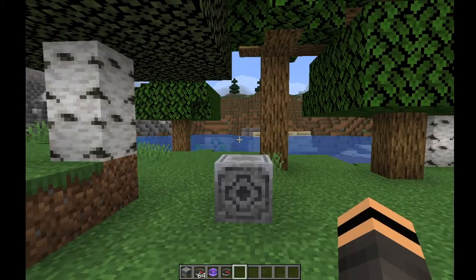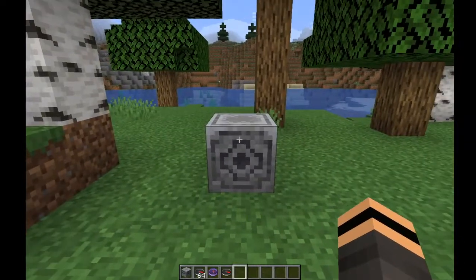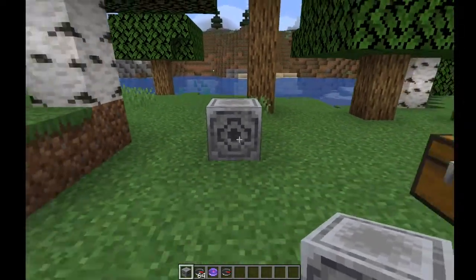Hello and welcome to Minecraft! Today we're looking at the new snapshot, and this one's got a lot of really cool features in it. The new block, the lodestone, allows you to have your compass point to it.